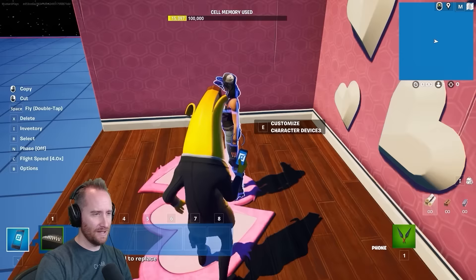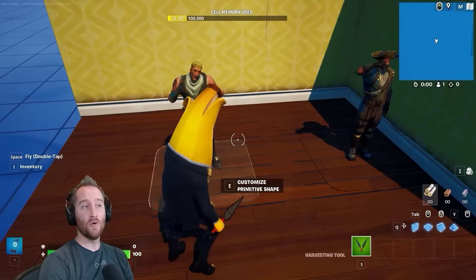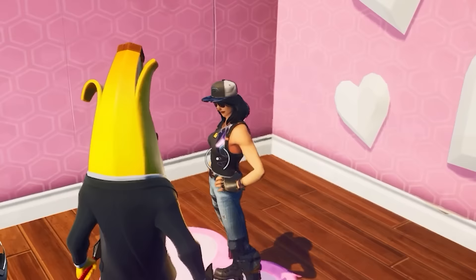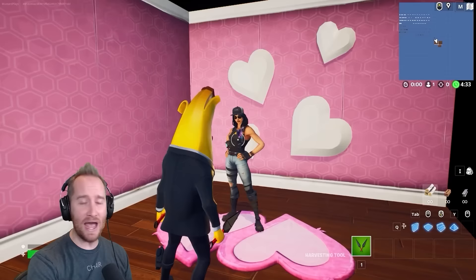We got Jonesy and the Seawolf trying to not get rejected by Fortune. I didn't have Renegade Raider, so it is what it is. Now, this isn't just any stage — when they get rejected, they fall to their death. Welcome to the Fortnite dating show, Reject! In this dating show, we have the lovely Fortune deciding which one of our contestants to reject. What is the question you have for our contestants?